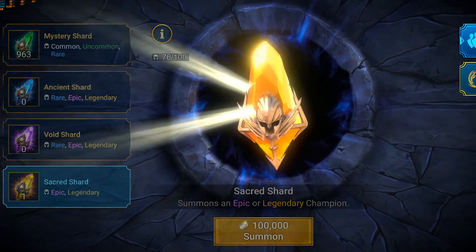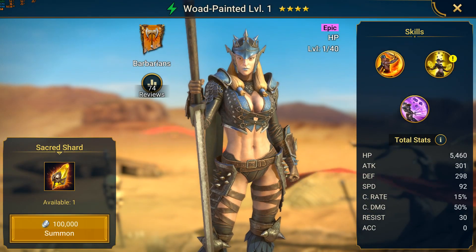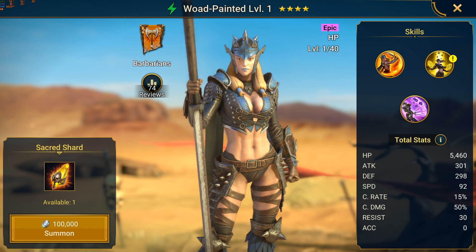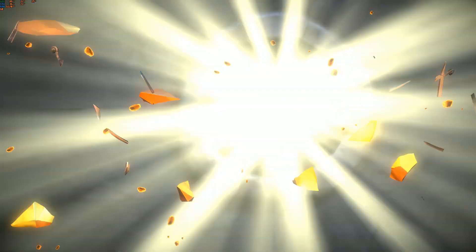And the Grand Finale — two Sacred Shards during a Double Chance Event at the same time. Good job Plarium, you finally combined those two. Woad Painted — nope, completely useless. I don't think I'll ever use her, and I already have one, so this is going to be Food.